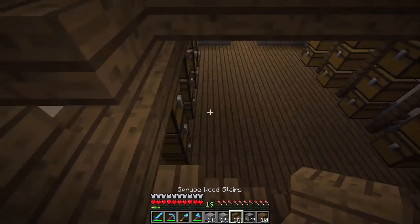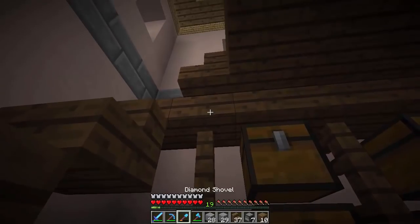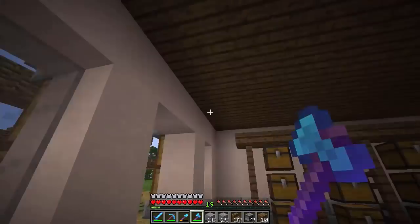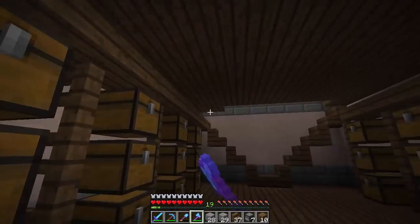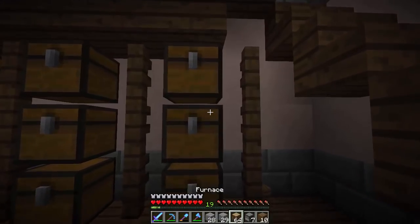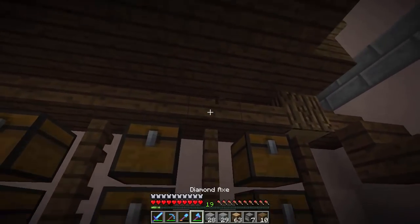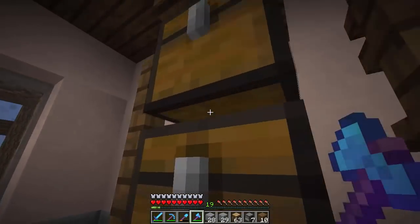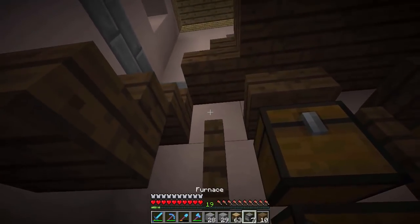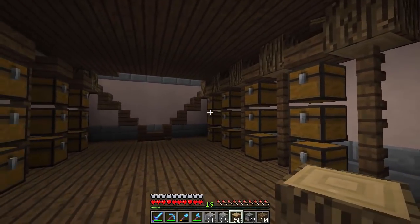I'm thinking we should probably put a stair right there, but this looks a little weird. What would be better is to replace this with some actual oak wood — give it a little bit more design. As I go along, I always come up with different ideas. That's a good idea — every single slab that has a fence is going to be removed and we're going to put an oak log there. That's going to fill this room and give it a bit more detail. Yeah, that's a lot better.